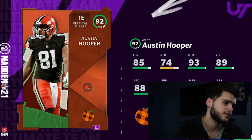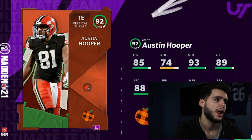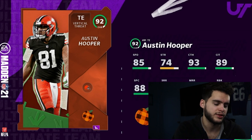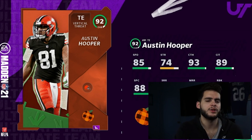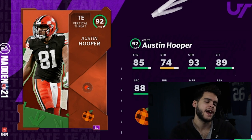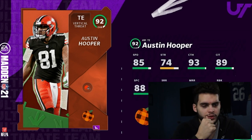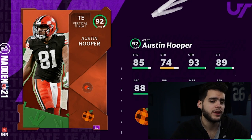His run blocking is 72, which isn't bad for a guy who's not a known run blocker. Austin Hooper isn't horrible — he's a good tight end in real life. He had his better days with the Falcons, and the Browns are just run-heavy with multiple tight ends, so it's been a little hard. As a card though, he's not my favorite because we also have Vernon Davis, Shannon Sharp, Darren Waller, and the new Ravens tight end.